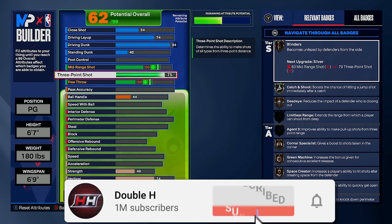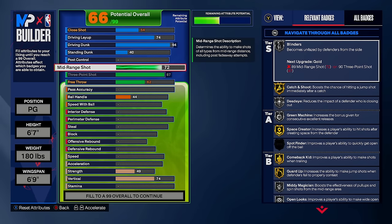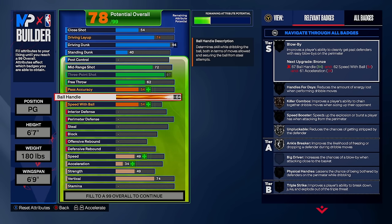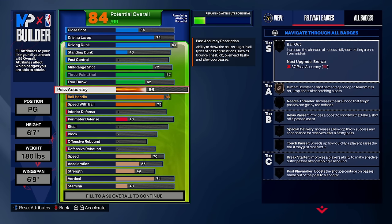For shooting, we're only doing one thing: maxing out the three-pointer. We're going to get that Tracy McGrady base, bronze limitless range, silver agent threes, and a couple of other gold shooting badges. We'll stick with mid-range at 72 — that's perfect at silver middy magician. I don't shoot a lot of mid-rangers anyway. For ball handle, we're going with 86 so we can get the Kemba Walker escape, silver speed booster, and gold ankle breaker.